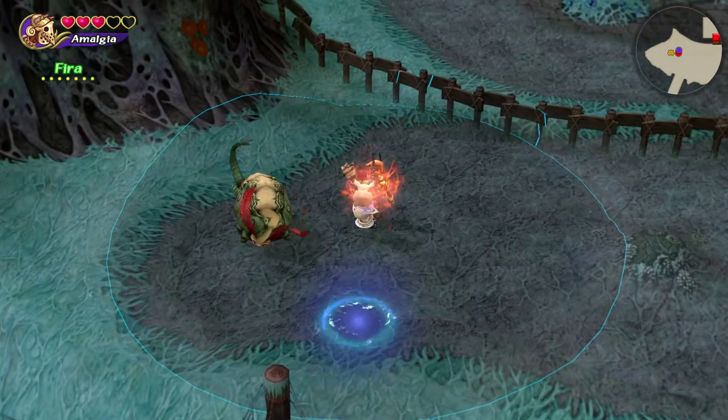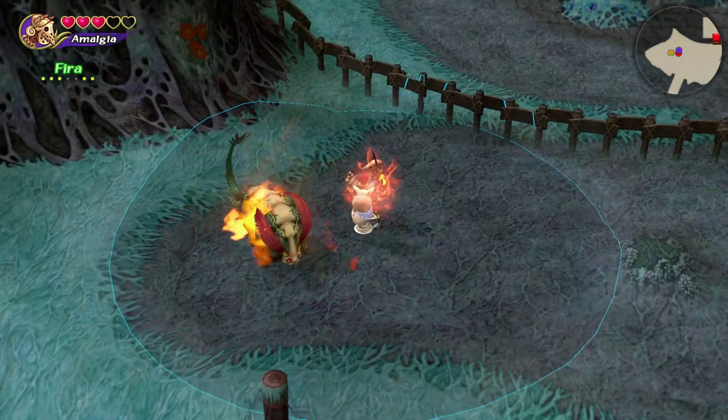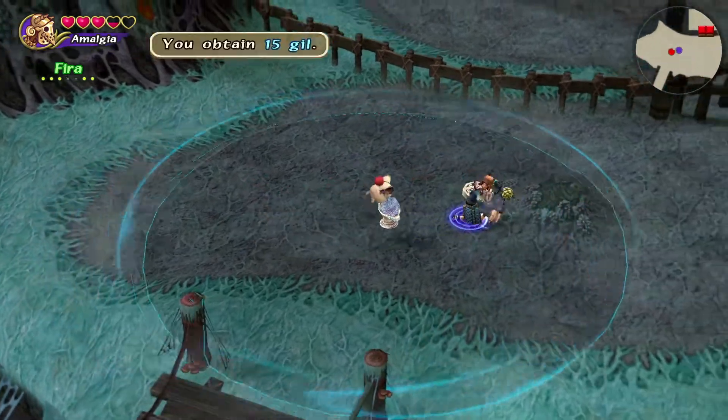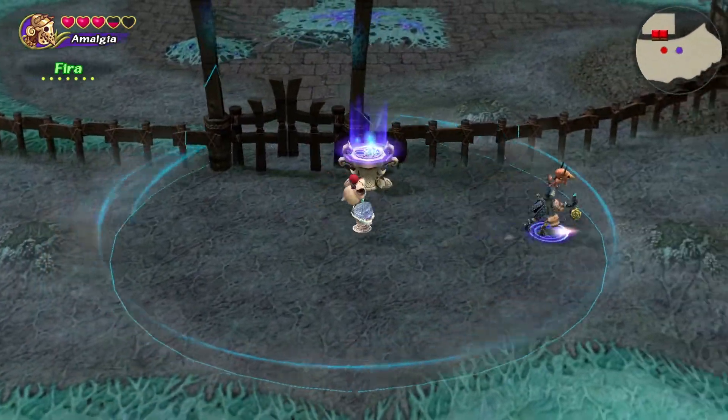Up here is the last section of the dungeon. There are no treasure chests, but there are two large bug enemies, and one of them drops the key to the boss's door. Throw it in the key stand and be ready to battle Armstrong. Setting Cure and Clear will be helpful for this upcoming fight.